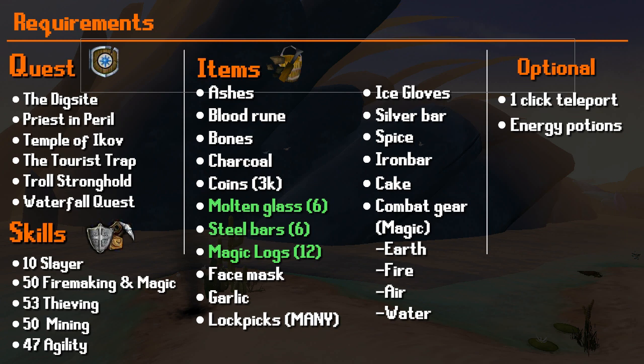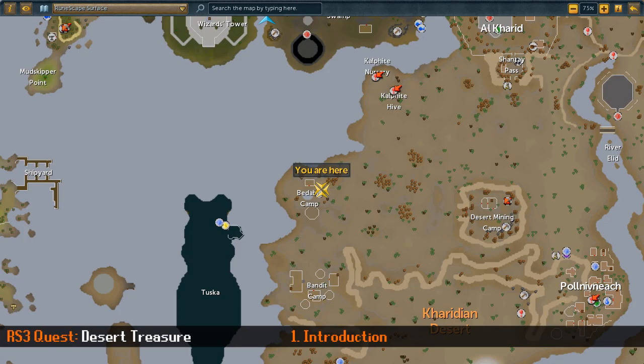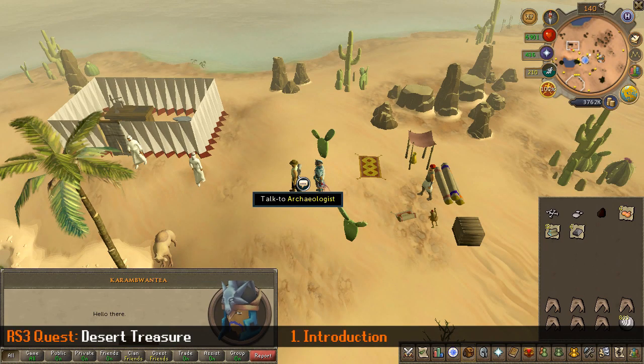Before we start, the items in green can be taken note of. You've probably noticed the large list of items needed — that's okay. I broke this quest down into six parts and I'll be showing you exactly what you need for each of those parts, that way you're not just lugging around items you will not need.